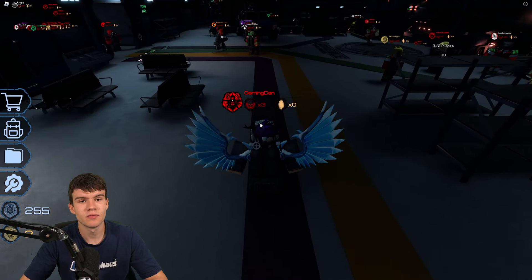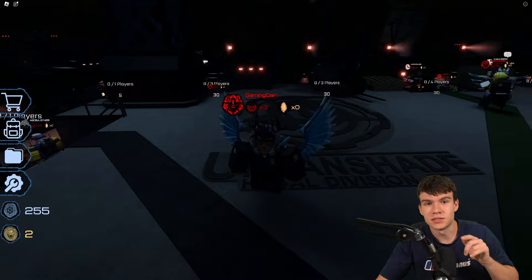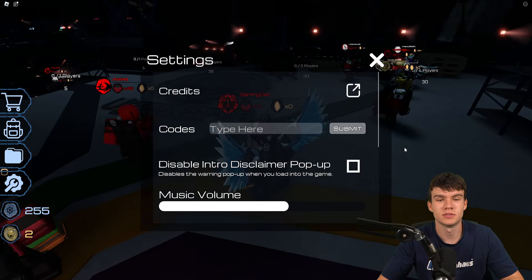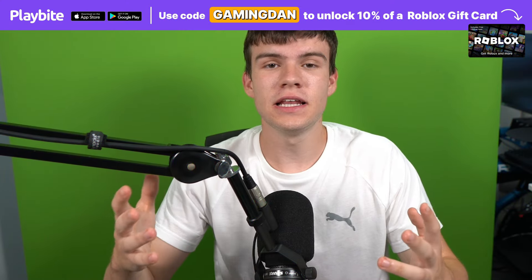Without further ado, let's redeem all of the newest codes right now inside of Pressure. If you don't know how to claim codes, you're going to want to go to the left, click on the settings button, and type your codes in there. These are in no particular order, so let's get into it.